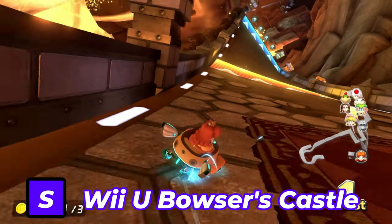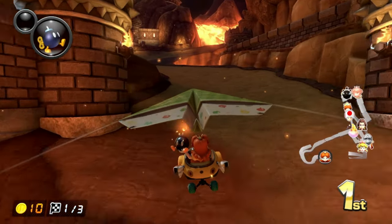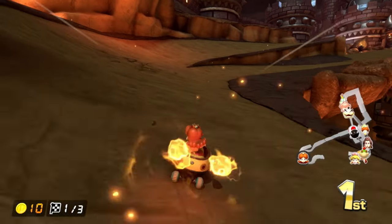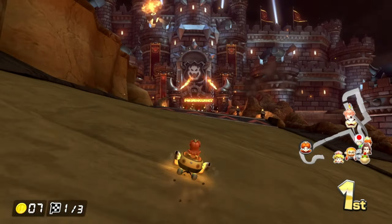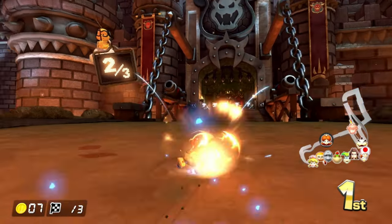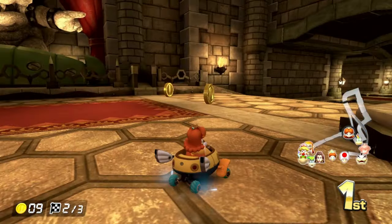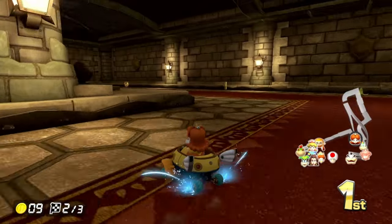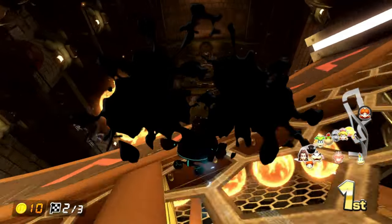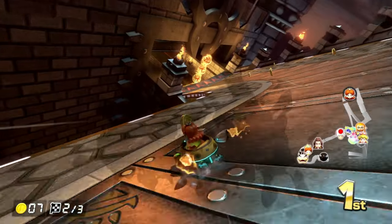Next up is the Wii U version of Bowser's Castle. I love the aesthetics of this Bowser's Castle specifically. With Wii's version you had the animatronic Bowser spitting fireballs, but with this Bowser's Castle you have the animatronic Bowser punching the road, and you can snag neat tricks and shortcuts with this gimmick, adding difficulty. Even though the firewheels and minesweepers can be menacing, they work well to make races more challenging because you have to dodge them — it's just a great Bowser's Castle overall.